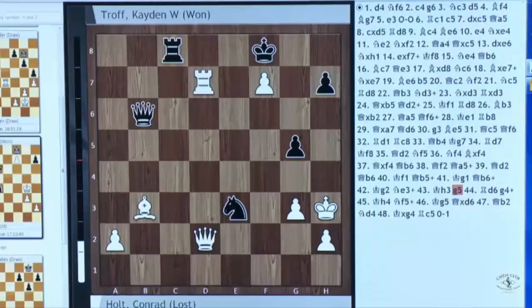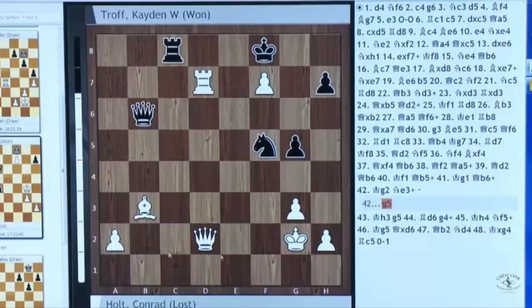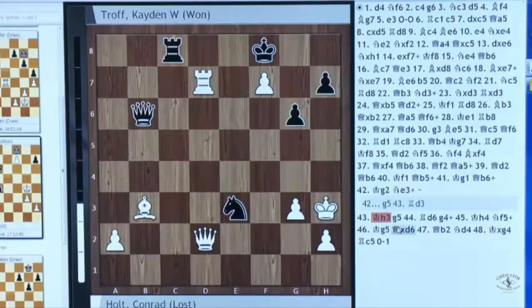Actually, before Knight E3, I was just looking at checking him and trying to figure out how does he get out of the checks. And I'm like, if I play Queen C6, he probably plays King H3. So here I'm like, okay, I play G5. I want to go G5 stopping King H3 — but now he just plays something like Rook D3, and I have Queen C6. I don't know — King H3 or Bishop D5, maybe. He's up two pawns and my king's terrible. So once I realized this, play Knight E3, and then if he plays King H3 — G5. Hello.